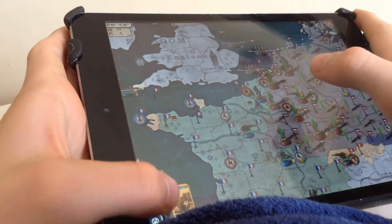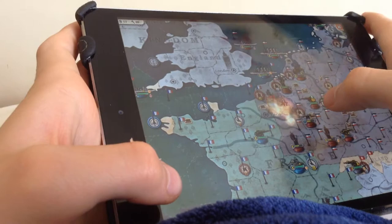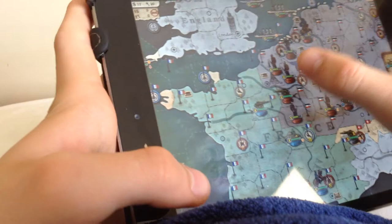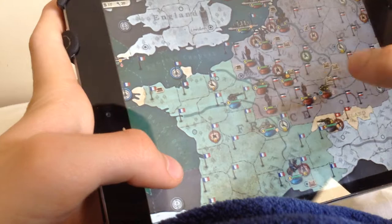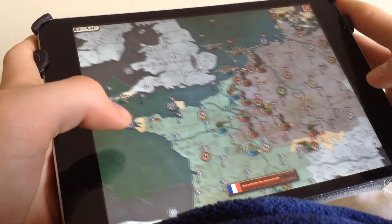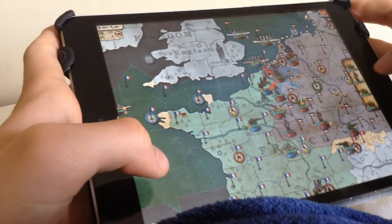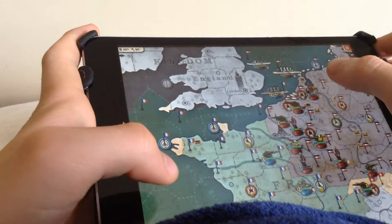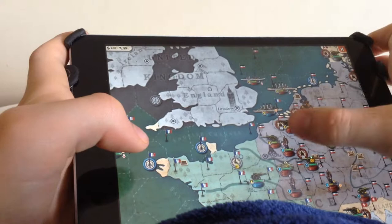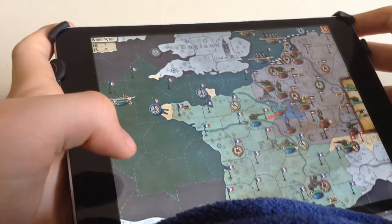I'm just going to build a city here so I can actually build troops to invade. Paris has fallen — the French are definitely going to die. Oh, they took Paris back, but that's not too big of a problem. We can just take it right back. Now we have Paris. Their navy is doing worse than their army — that ship is just sailing around for some reason, I don't know what it's doing.